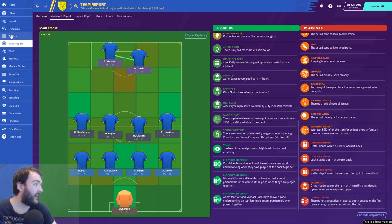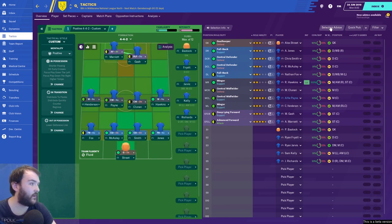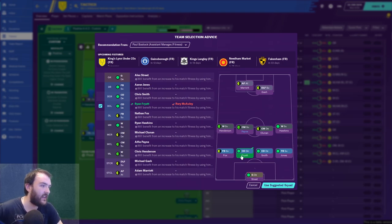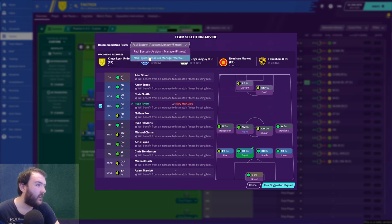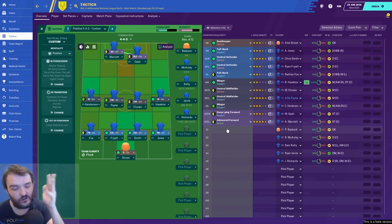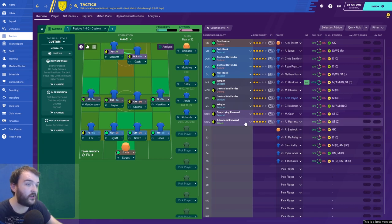Let's look at the selection advice screen — you can see who the assistant recommends and cross-reference it with your current team. Green indicates a player not currently in the team. Both Bastoc and Fryer are suggested, with the recommendation to put Fryer in and leave everyone else. If you press 'use suggested squad' it changes it for you automatically, which is very nice.